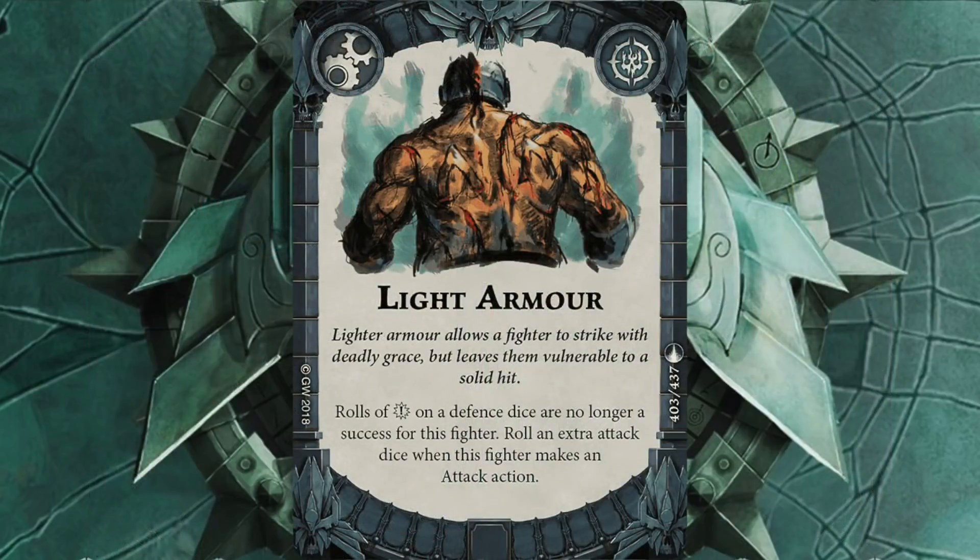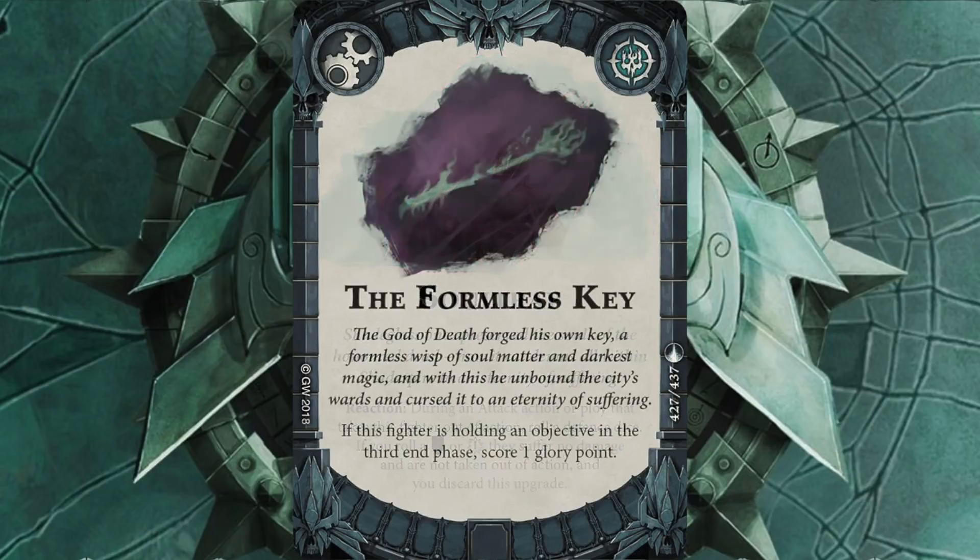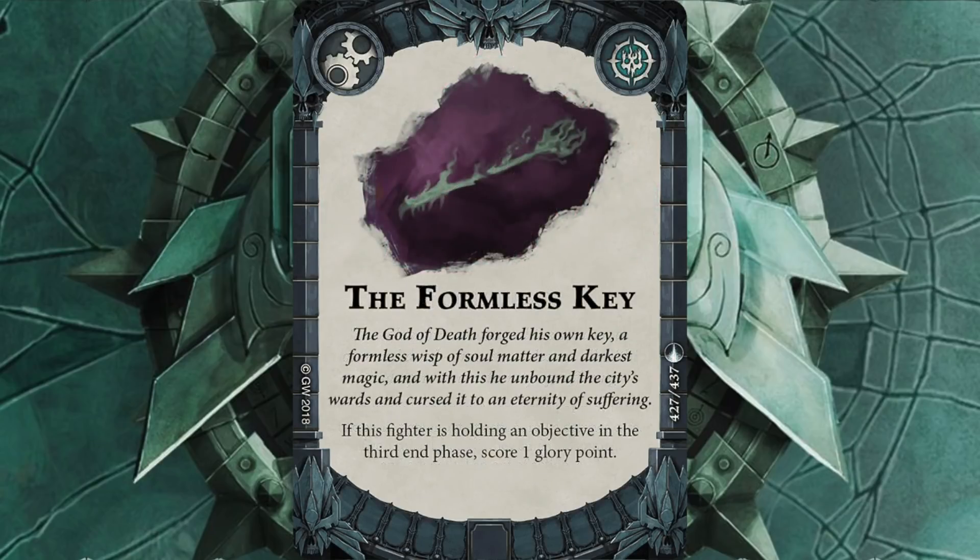Light Armor — no crits on a defense roll. Most of my guys getting attacked will hopefully be the expendable ones, so I don't really care if they die, but getting that extra attack dice beforehand will be very handy. I've then got Soul Trap — this one is for Scritch, to try and make him less of a target. And then the Formless Key — just like A Destiny to Meet, really. Bang it on somebody just before the end, run onto an objective, and that's an extra glory earned. Not bad at all.